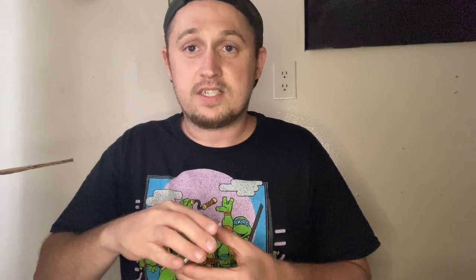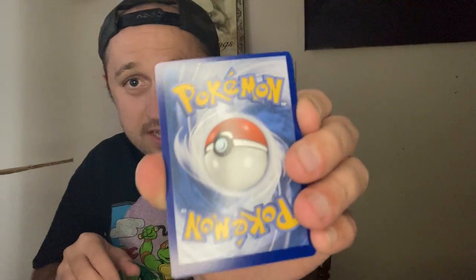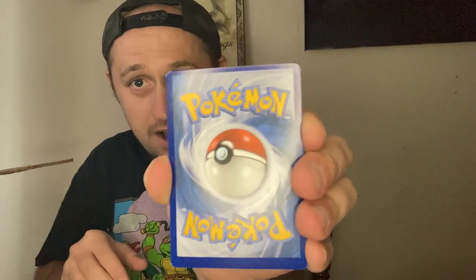We're going to jump into the Astral Radiance — this is a really good set also, by the way. Let's see if the code card comes out. Actually, that code card is cramped. Which is pretty crazy. And if this is anything in this pack, it is off-center bad. Look at that — from bottom to top, that is so bad.